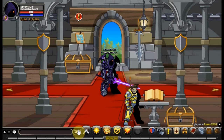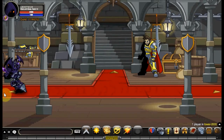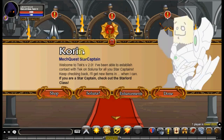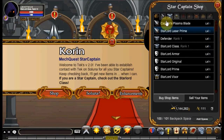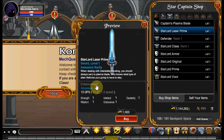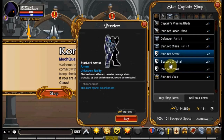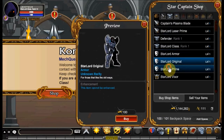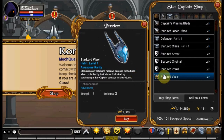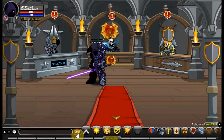To actually buy Starlord class, you're going to need to come here to Tower. Walk to the left and then to the left again to the room where you can buy Dragonlord, Starlord, and Guardian. Talk to Corrin and open his shop. Starlord is right here for 5,000 gold — it's a non-member class. You also get the Captain's Plasma Blade, Captain's Laser Prime, Defender class, Color Custom Starlord Armor, Starlord Original, Starlord Prime, and Starlord Vizzer, which goes with Starlord Prime and the Starlord Laser Prime.